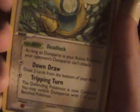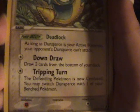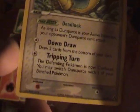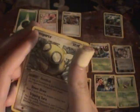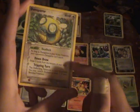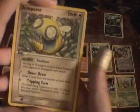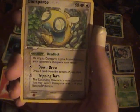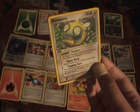Here's the Dunsparce. I have three Dunsparce. It has a Pokebody, Deadlock: as long as Dunsparce is your active Pokemon, your opponent's Dunsparce can't attack. Down Draw lets you draw two cards from the bottom of your deck, good for getting cards fast. And Tripping Turn: the Defending Pokemon is now Confused, and you may switch Dunsparce with one of your bench Pokemon. This can be good because if Shiftry's on your bench, you can use Tripping Turn and switch out for Shiftry — then the opponent's Confused and Unlucky Wind activates. I might take Dunsparce out since I have a lot of Pokemon, but he's very helpful.